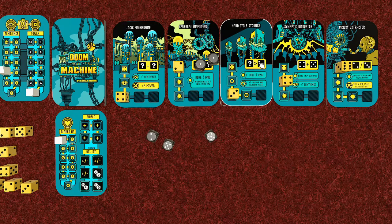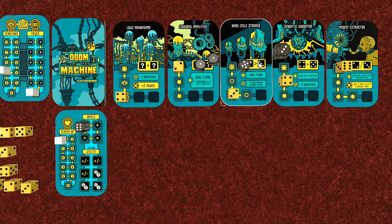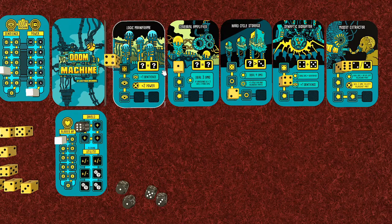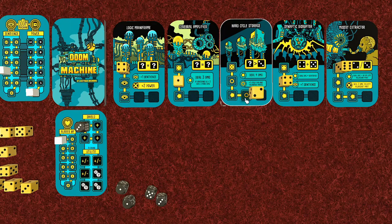A five and a three would be needed for one card, so I'll use a modifier to turn this die into a three, and this five could go in the modifier and become a six for shields. So the six goes into shields, one die goes onto a machine part, and we assign the others. Two becomes one on that card - nearly dead - and three becomes two on another. The machine is ramping up, getting smarter.